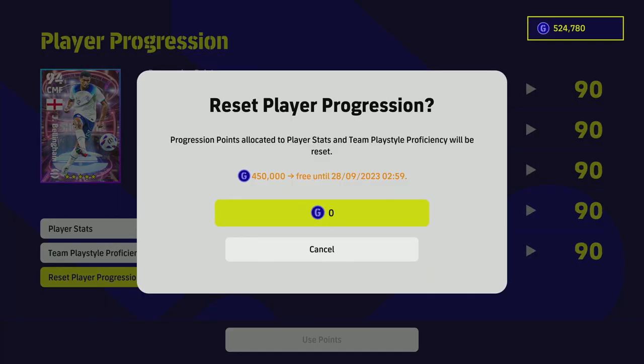When you reset the player progression, a menu pops up saying it's going to cost 450,000 GP to reset the player's progression. However, when you actually go into it right now, it will allow you to do it for free because we're in the trial period. So instead of costing 450,000 GP, it's going to cost zero.